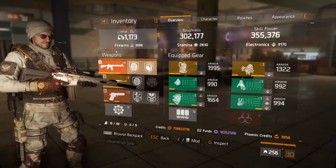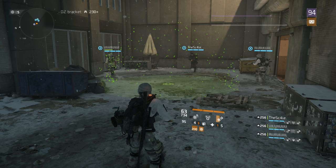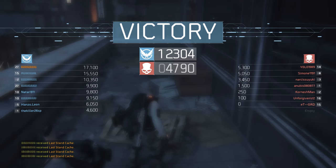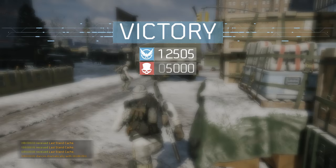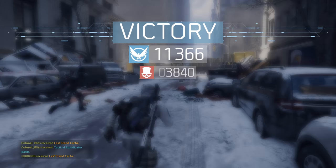This is my healer build for patch 1.6 with a first aid that does everything that a recovery link does but does it much better, and sits on a 5 to 11 second cooldown depending on the buffs and on how many people you heal with it. Strong enough to rank up from level 1 to level 40 in last stand without losing a single game, with most games ending up in an extremely one-sided experience.